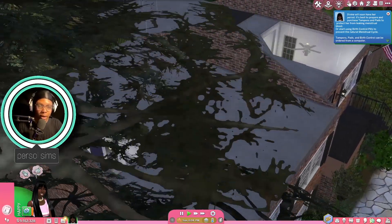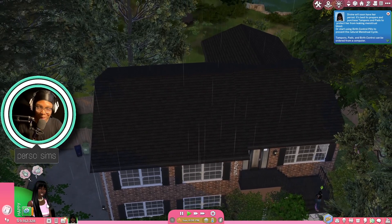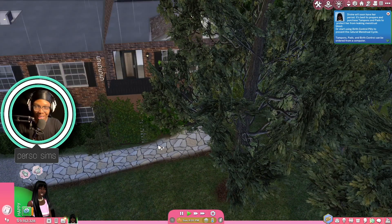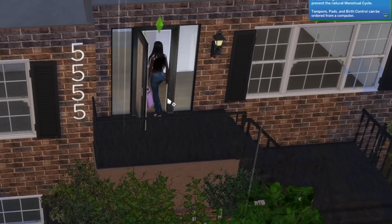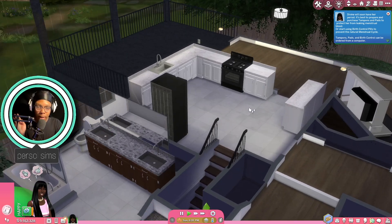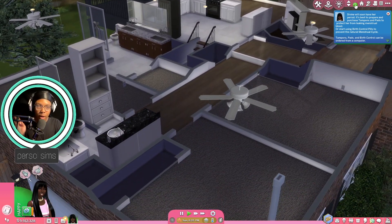Look at it from the outside — why does it look so good? Look at how she has to get around. This house is so compact but has so damn much. It's insane. She doesn't even know where to go.